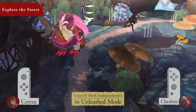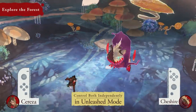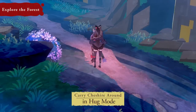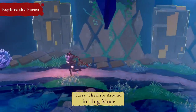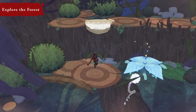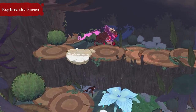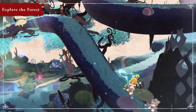You'll control Cereza using the left Joy-Con controller and Cheshire using the right while exploring. You can even turn Cheshire into a stuffed toy and have Cereza carry him around. Change between these two modes of exploration, depending on the situation, to navigate the forest's winding pathways.